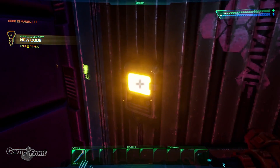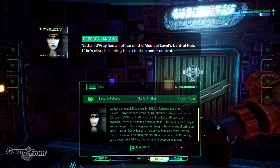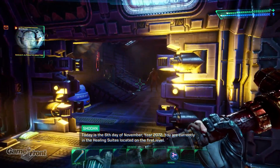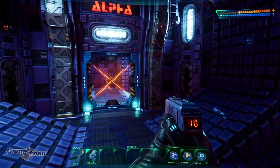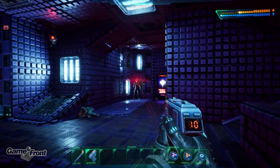System Shock's remake ditches modern conventions by omitting an objective screen or mission markers. Instead, you must rely on audio logs or emails to navigate the complex storyline. While this approach fosters immersion, it might prove challenging for players who are more used to modern games, which tend to give a more explicit level of guidance. The absence of clear objectives can lead to confusion and occasionally detract from what is an overall excellent story.